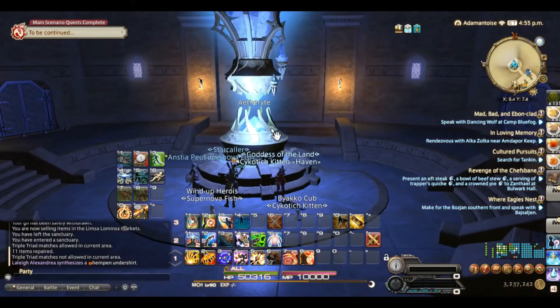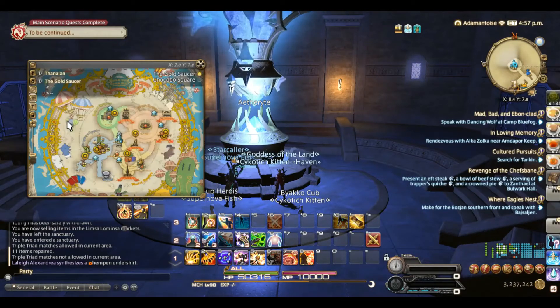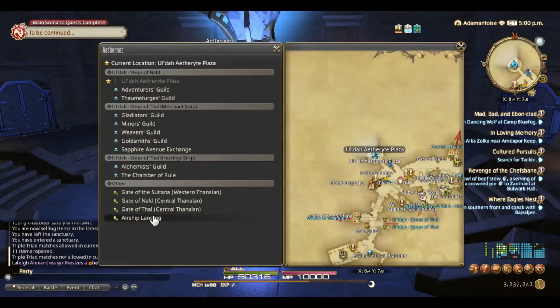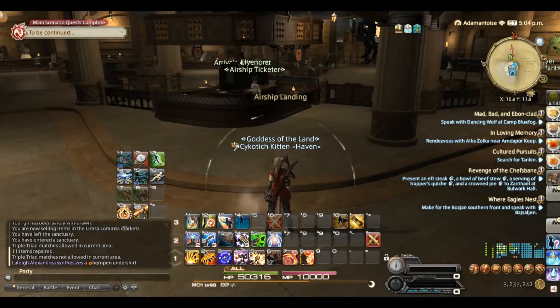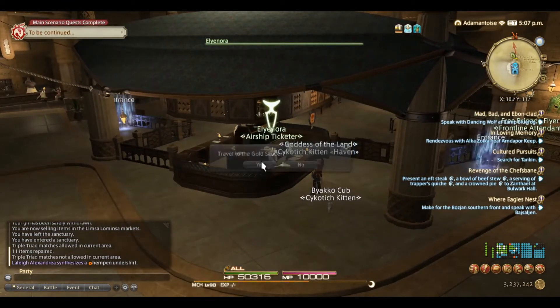Once you've unlocked it, you can actually set your first aetheryte setting to Thanalan and your second setting you can go straight to the Saucer and just hit the big crystal. But if it's your first time that's not particularly helpful. So we're going to go ahead and jump to the airship landing here. Once you've unlocked all of the crystals in Ul'dah you'll be able to have these set up as well. It'll have you do some talking down here and then you can actually set up your passage to the Gold Saucer.